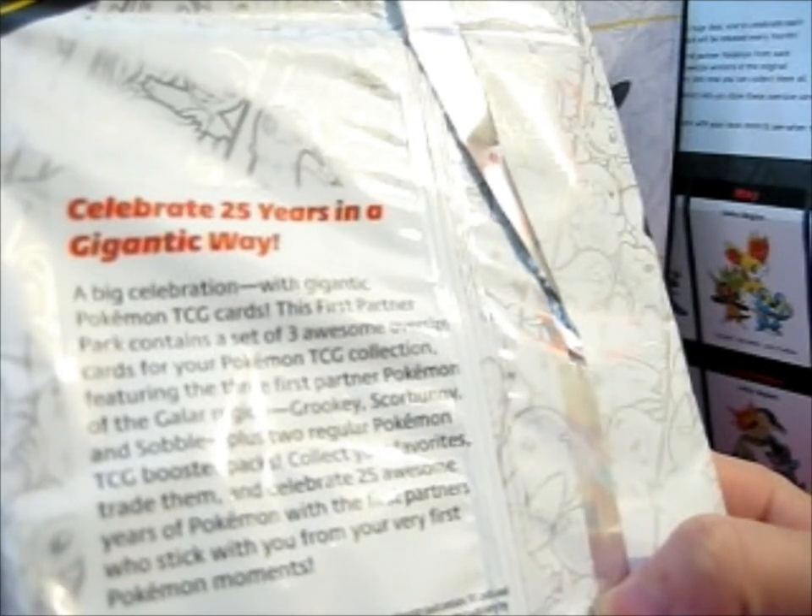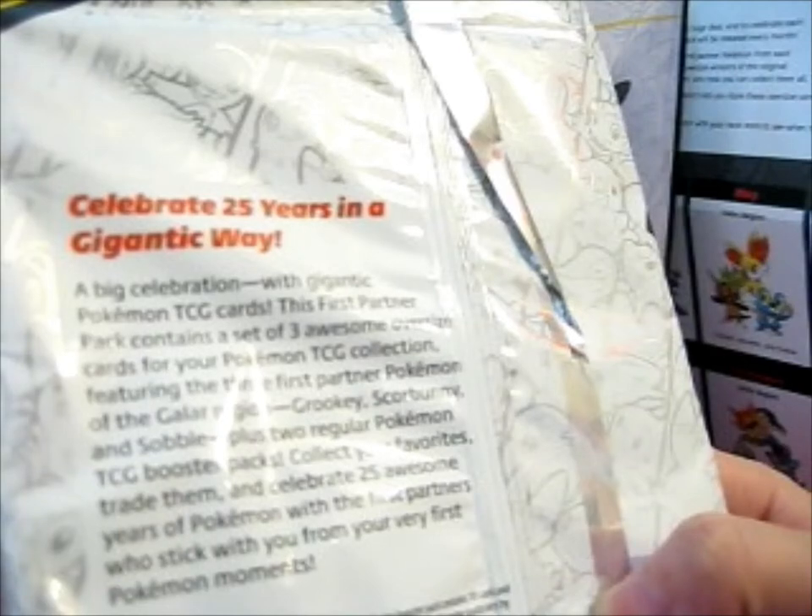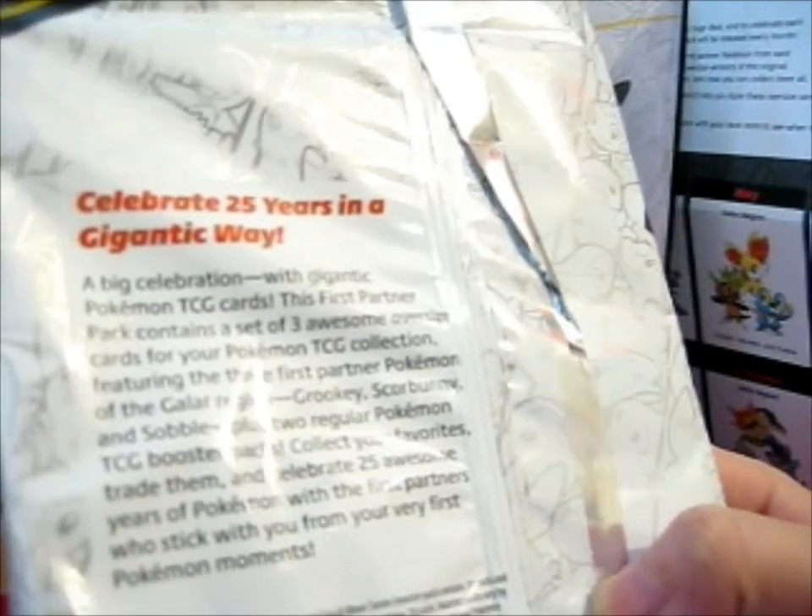Celebrate 25 years in a gigantic way. A big celebration with gigantic Pokemon TCG cards. The first partner pack contains a set of three awesome oversized cards for your Pokemon TCG collection, featuring the three first partner Pokemon of the Galar region: Grookey, Scorbunny, and Sobble. Plus two regular Pokemon TCG booster packs.